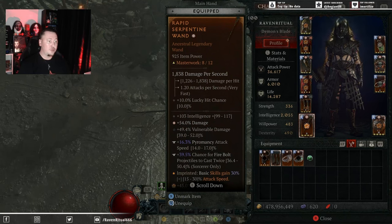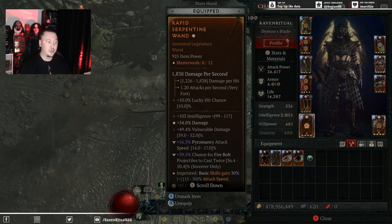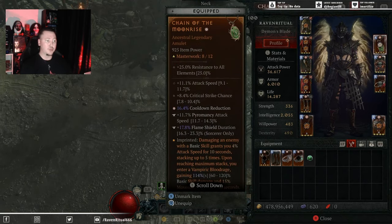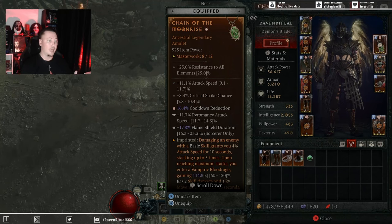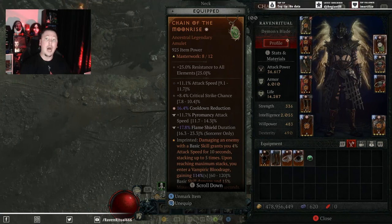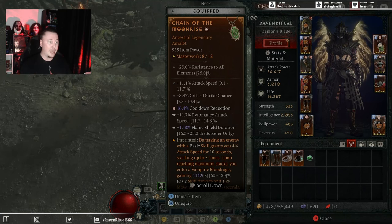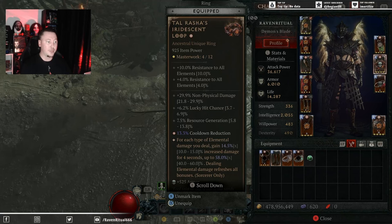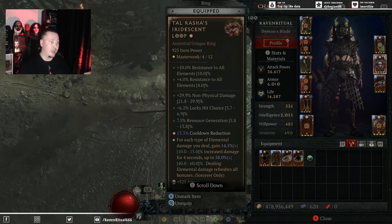For the wand, you want to get Pyromancy attack speed and chance for Firebolt projectiles to cast twice — that is very, very important. Your best three other stats are Intelligence, damage, and Vulnerable damage, but Masterworking the Pyromancy attack speed and chance for Firebolt projectiles to cast twice is probably best. For the amulet, cooldown reduction, attack speed, and ranks to Glass Cannon are very, very nice for the extra damage. I've Masterworked the cooldown reduction as well as the Flameshield duration. Towel Rashes — Masterwork cooldown reduction. I got the GA set finally, which is definitely best in slot.